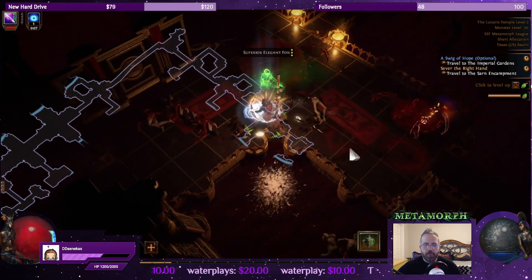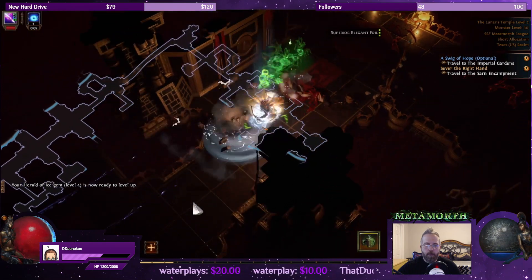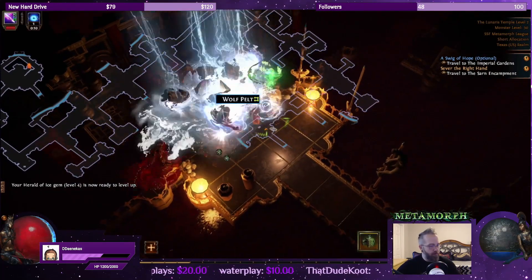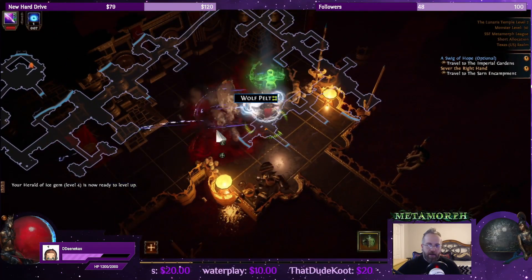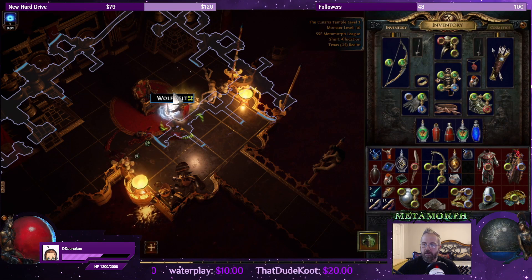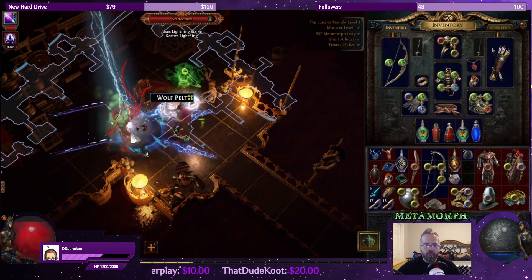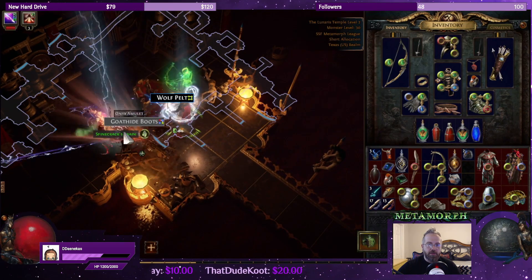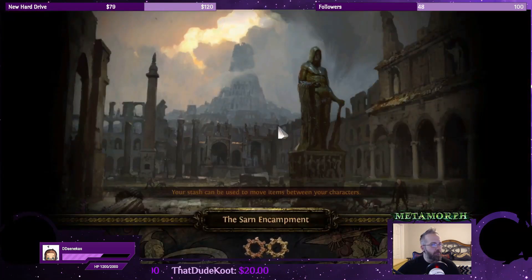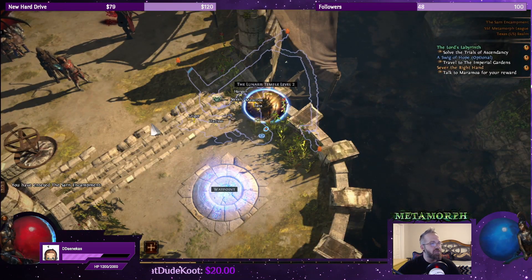Orb of chance — oh this guy, that guy had some immortality going on. We got a four-linked helmet — oh we got Spine Rack trying to ninja. Let's open up a portal, do a slight detour. Did you change your username again to Piclis?